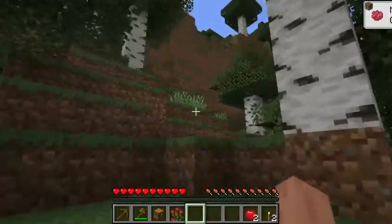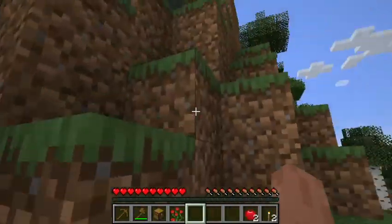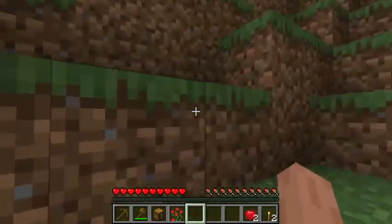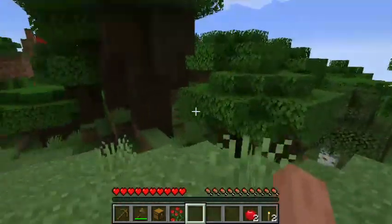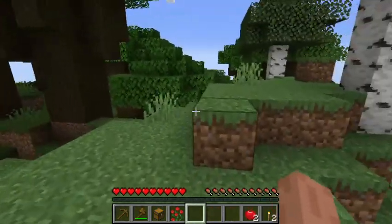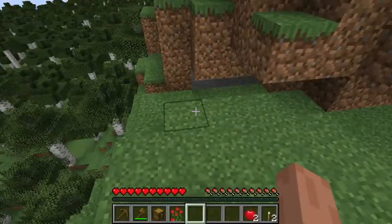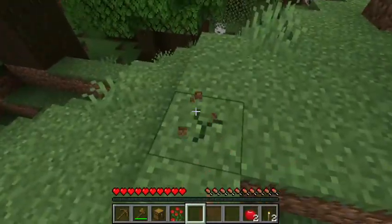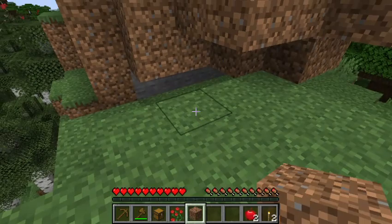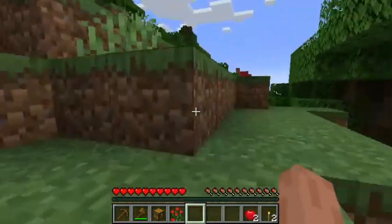I'm just going to climb up here and take a look around, then check out, because I'm not actually playing on this world — I was just doing it to demonstrate the world creation options. As far as I know, if you don't check that box when creating a world, you can't use console commands. They're not strictly cheats in this game, but still.